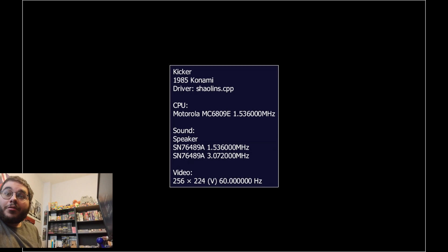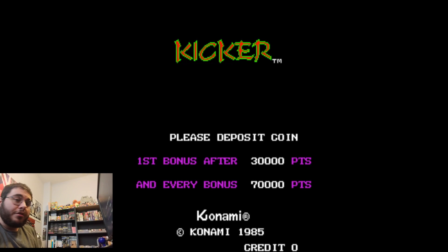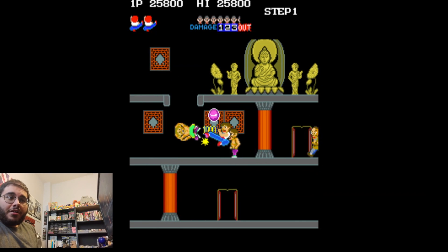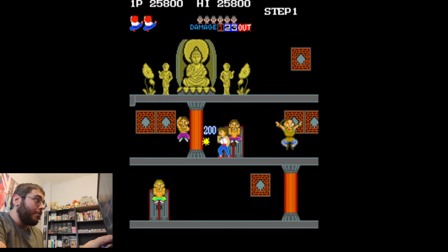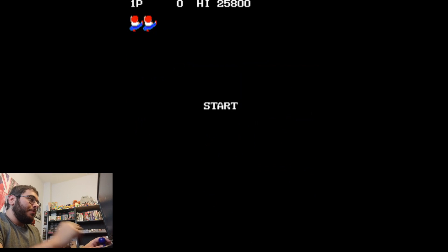There we go — figured out which button it was. It routes through MAME. If anybody's not familiar with MAME, it basically is an emulator that emulates arcade cabinets. It's not perfect — I've had to implement three other programs to get all the games to work. So let's enter a coin here and let's play some Kicker.